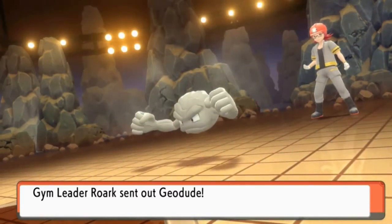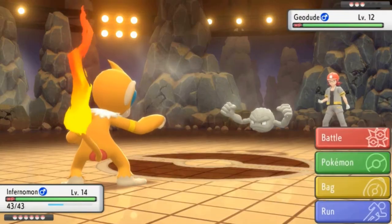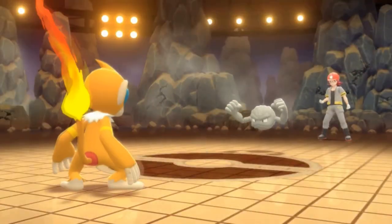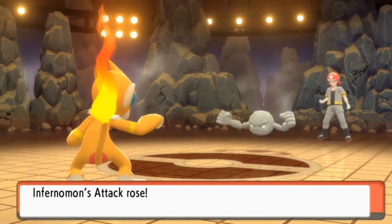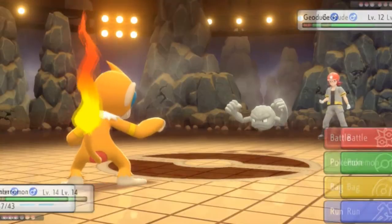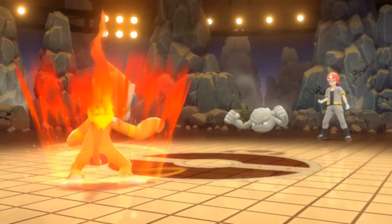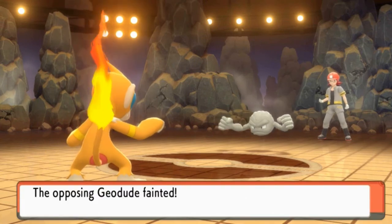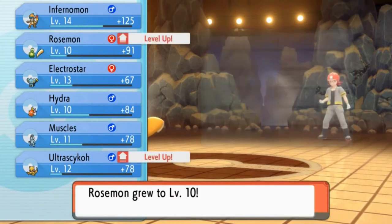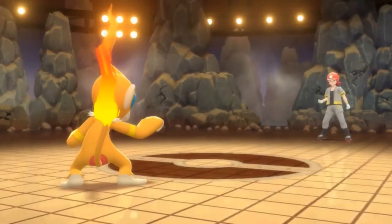Here we go, facing Roark himself! He's throwing out his first Pokemon — Geodude. The strategy is power-up punch for the win, every single time. Here comes a power-up punch, and that takes a good hit! I do have my other Pokemon for this occasion. Roark's Geodude has Rollout, which gets more powerful over time, so we're racing against it. But look — Monferno Mon's tail is getting more fiery as we try to scare this guy off. All my Pokemon are growing levels like crazy!